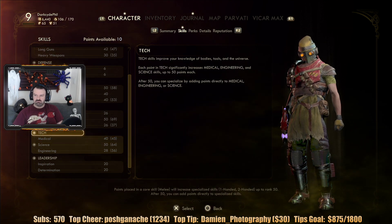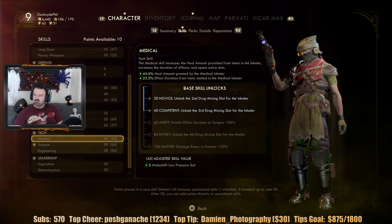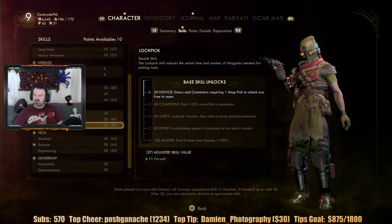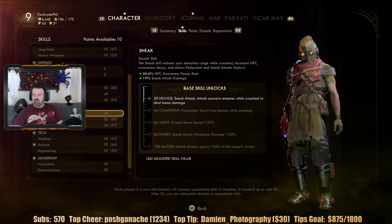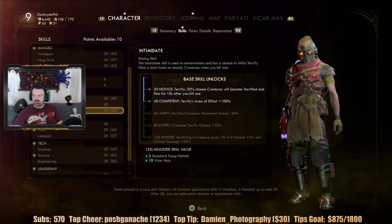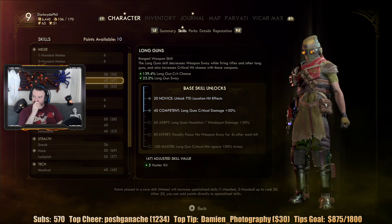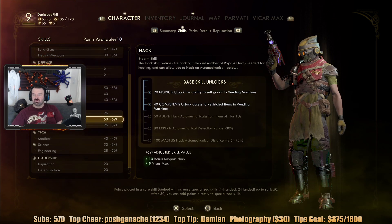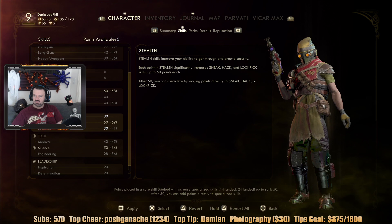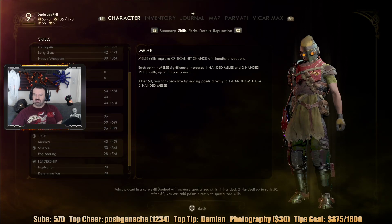What do I want to put stuff into? Engineering could be good. Lockpicking could be good. 'Steal from humans while sneaking' — oh shit, that sounds excellent. Let's do stealth. I want to make them both hit 40, so next level I'll keep going there.